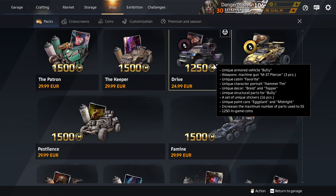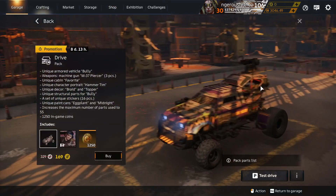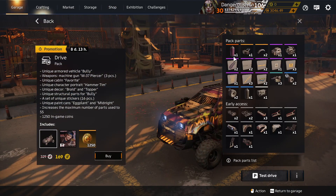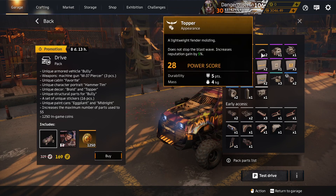Drive turns up discounted in winter sales, spring sales, or sometimes. Let's go over it quickly. Eggplant Paint is unique to this pack. Braid — I'm going to say it's unique to this pack, but it might be in other packs. Topper is unique to this pack, probably — might be in other packs.